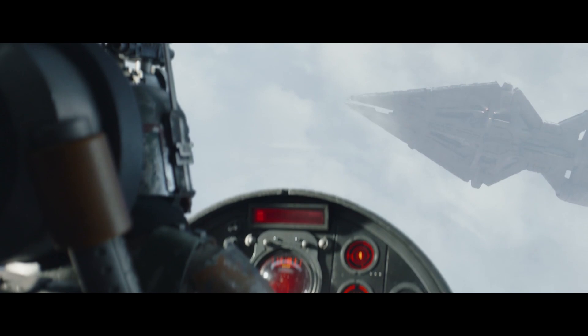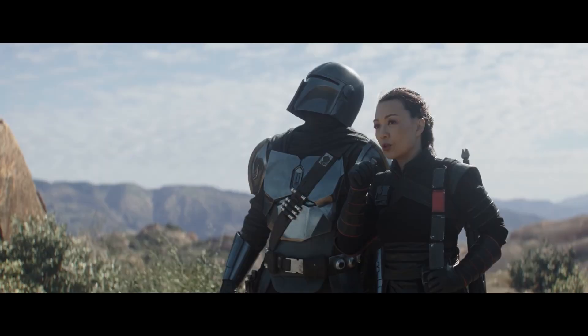When Boba Fett in Slave I is chasing down Moff Gideon's dark troopers and spots the light cruiser, he's surprised by the fact that the Empire has returned. Fennec Shand says, "That can't be — the Outer Rim is under the jurisdiction of the New Republic." When I heard that for the first time, I was pretty confused. It seems to say: how can the Empire be here? The Outer Rim, where this planet is, is under the jurisdiction of the New Republic. Besides the fact that that's a weird thing for the characters to say, given the whole show has been about the New Republic not having real control over the Outer Rim, it does seem to counter the idea that Tython is in the Deep Core — now it's apparently in the Outer Rim.